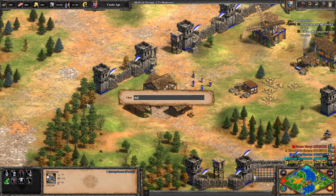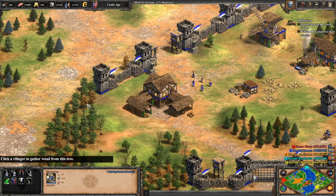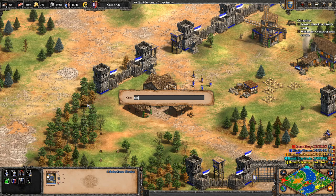Then we've got Cheesesteak Jimmies, which gives you 10,000 food. Punctuation is important with that one. Then we've got Lumberjack, which gives you 10,000 wood. And then finally we've got Robin Hood, which gives you 10,000 gold.